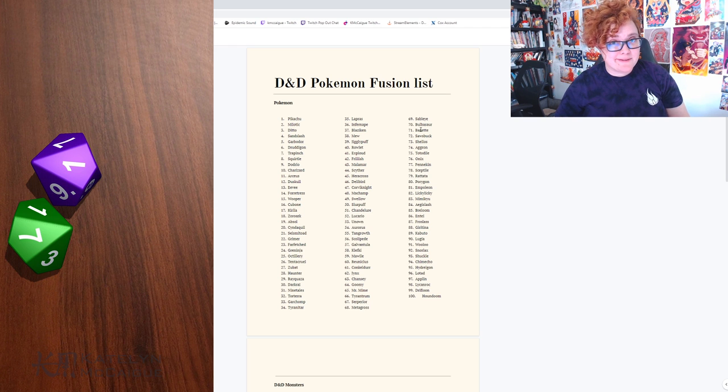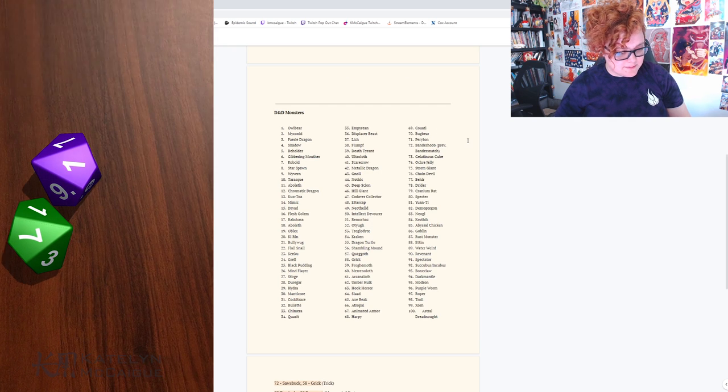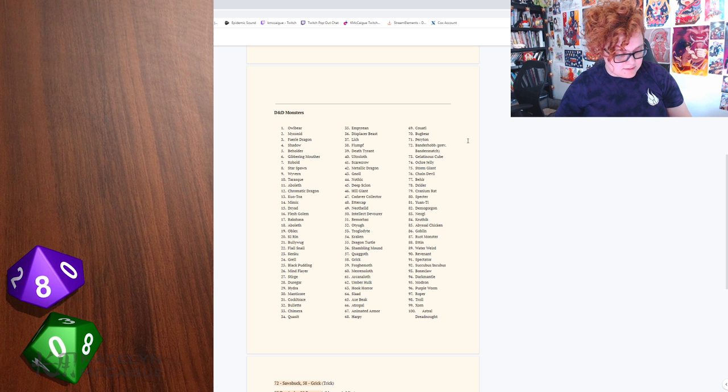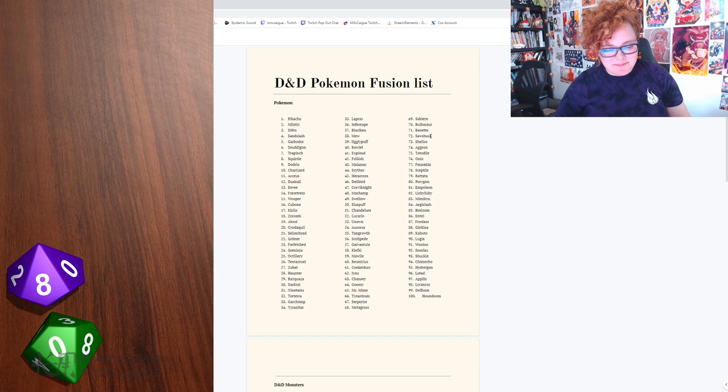So we got Bayonet for our first choice, and then let's roll for the D&D monster — and that's going to be 08. So that's a Star Spawn. We have a Star Spawn plus a Bayonet. I think this is going to be super creepy, because Star Spawns are just a bunch of crazy worms, and a Bayonet is just this weird creepy little puppet-like looking thing. So this is going to be fun to mash — let's jump in, get some sketches going, and mash Pokemon and D&D monsters.